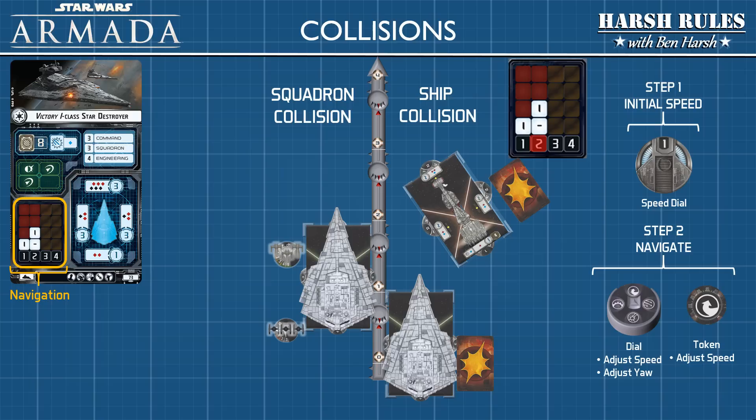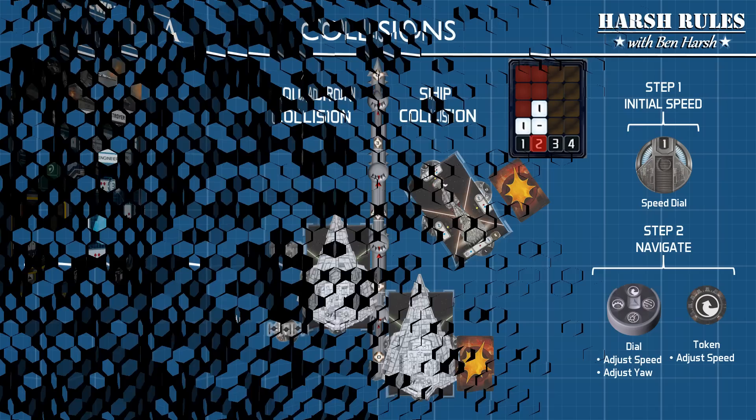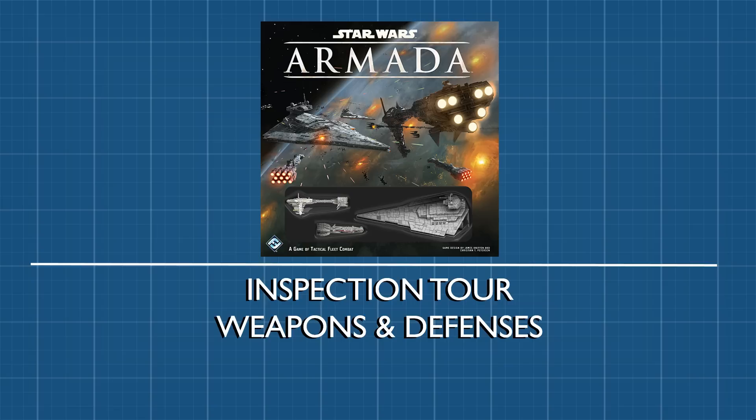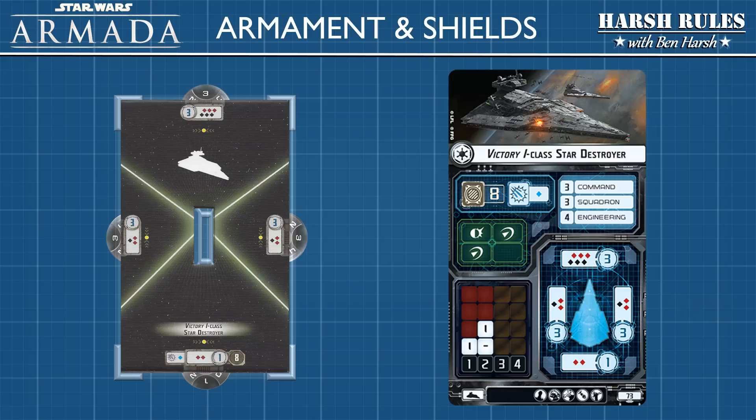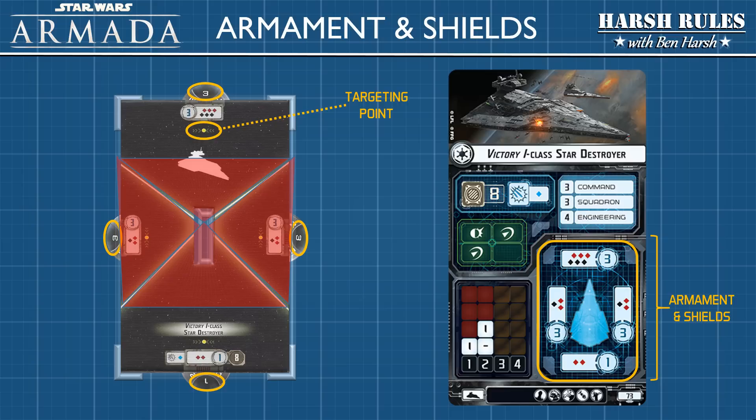And those are some examples of how collisions work. Let's continue our tour by inspecting the ship's weapons and defenses. We're going to look at this Victory 1 Class Star Destroyer's armament and shields, as well as defense systems and hull rating. Many of the statistics on the ship card also appear on the miniature base. When setting up the game, each hull section's shield rating is set on the shield dials. The ship's base also has lines to trace the firing arc for each hull section, and each hull section has a targeting point used to establish line of sight.